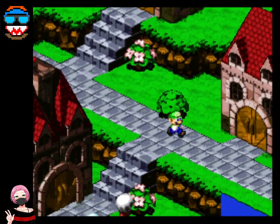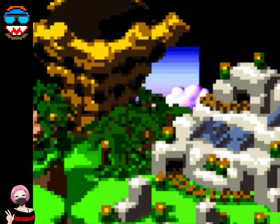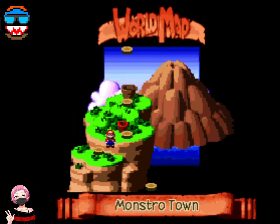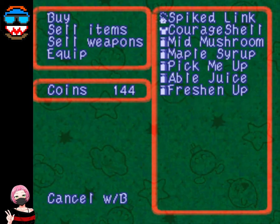I think our next plan of attack is going to be... First things first, we're gonna go to Monstro Town and we're gonna get Bowser. We should be able to get Bowser's weapon, oh, and his item too.